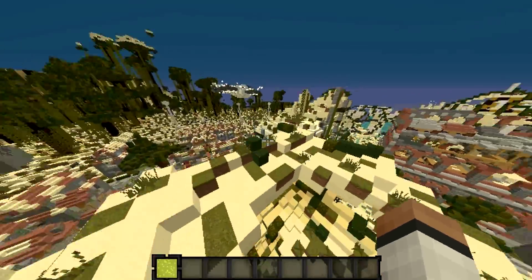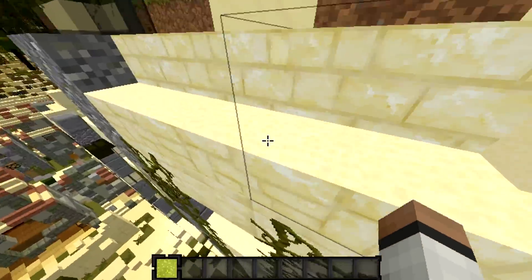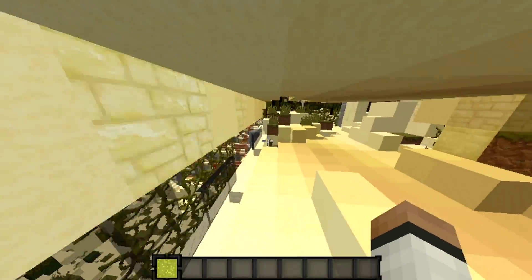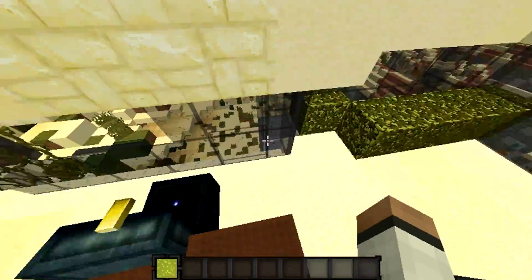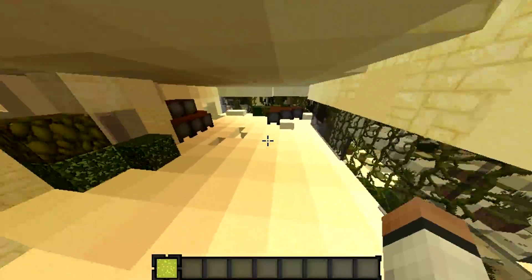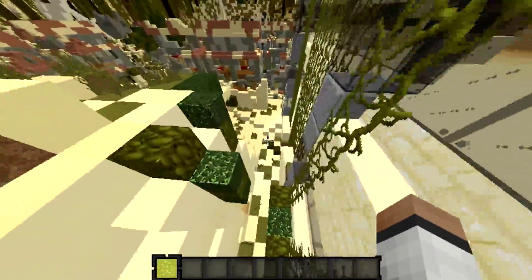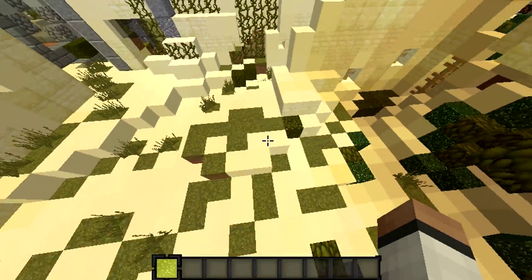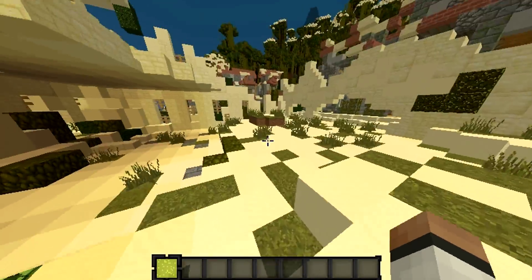Now just keep going down this hill until you see this building. You're going to take this nice leap of faith into the building, come on through here, break the glass — or leaves, same difference — and you'll find another tier 2. Come out of here, and once you're at the ground you'll find another tier 1. And if you break these leaves right here, you'll find another tier 2.